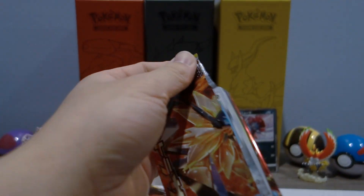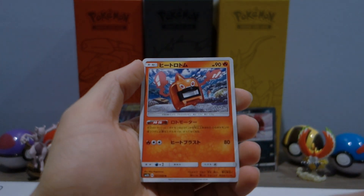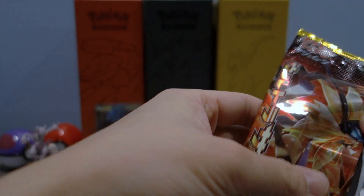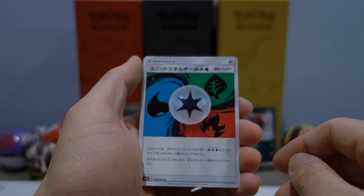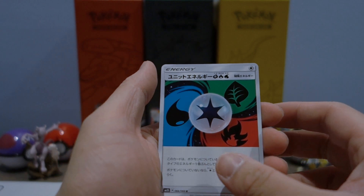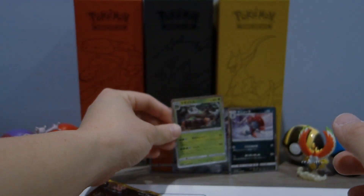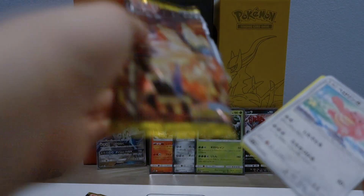Next pack: Heater Rotom, Magnemite, Tortinator, Roselia, and Lillie for the last card of that pack. Next pack — three packs left. We got what I believe is a Choice Energy, a fossil with some HP, Magnemite, Carnivine, and a Torterra — I believe that's what it's called. I know the baby ones like Turtwig but I struggle with the evolutions.